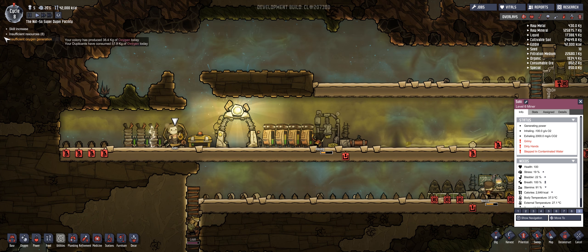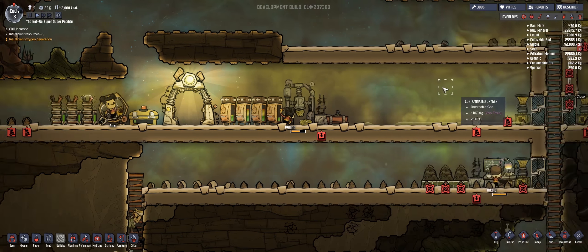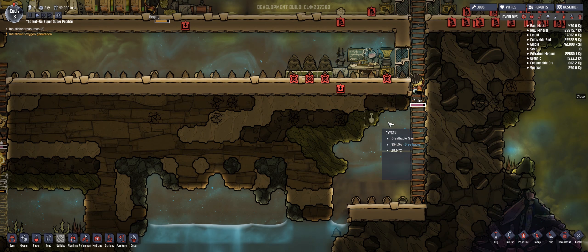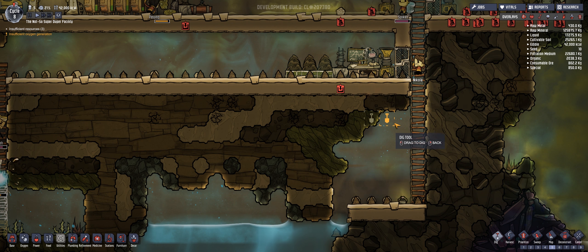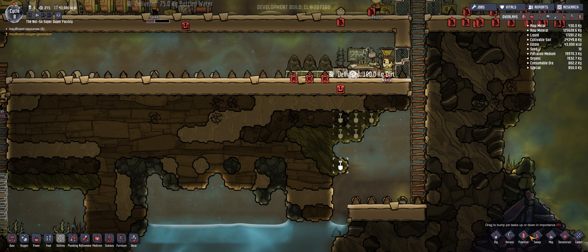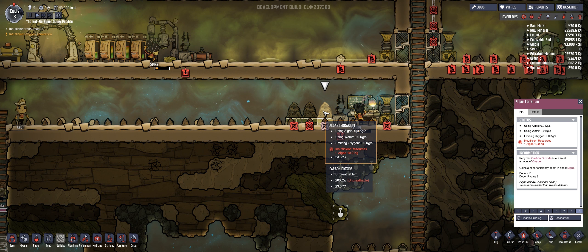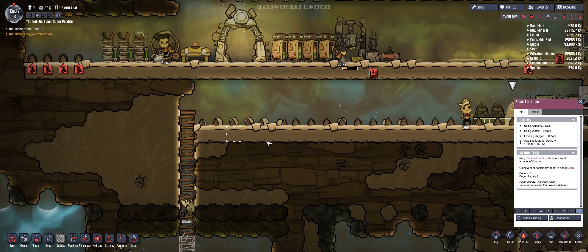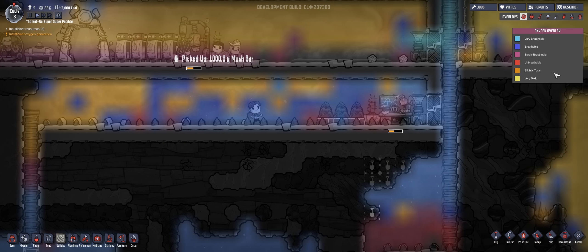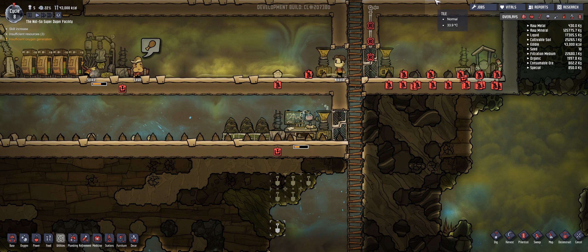Okay, so Suki looks like her athletics is now three — very, very good. Where do I get more, or why isn't it working? This should be high priority. I don't see why that's not working. We got some good oxygen there. What am I doing wrong?